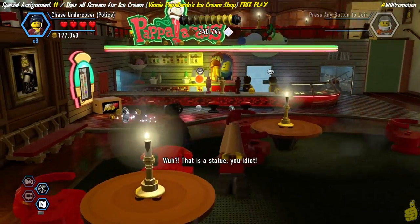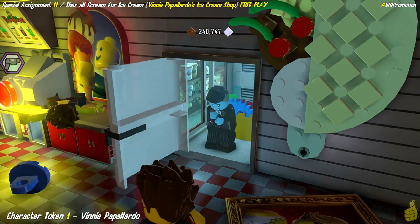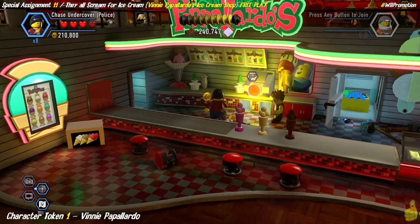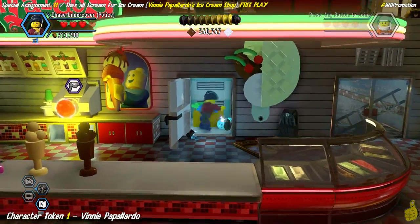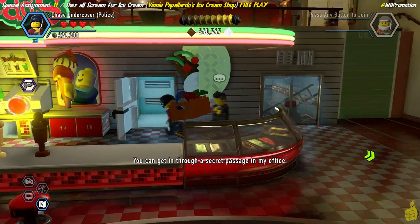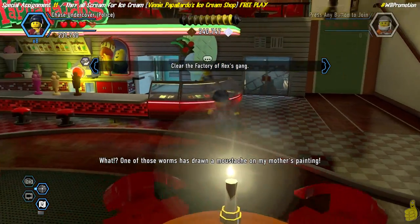We've got a couple of baddies to take care of first, then we roll up to the ice chest where there are two more baddies to toss around. We grapple the sign down, which reveals Pappalardo — he falls and breaks into many pieces. This is the unmissable character token; you have to build him back up. We build him up, get that token — in our case we get a blue stud — then grab this box and walk it over to the green base plate on the far right side of the area.